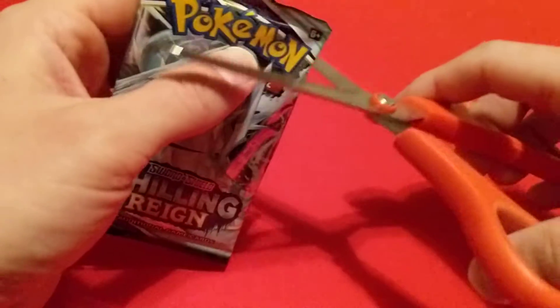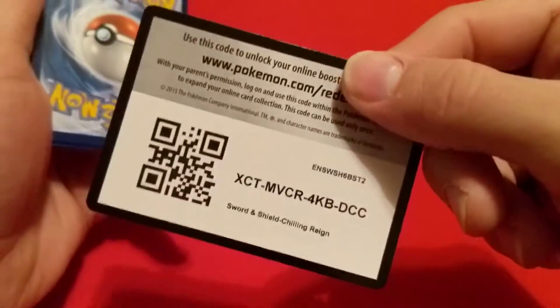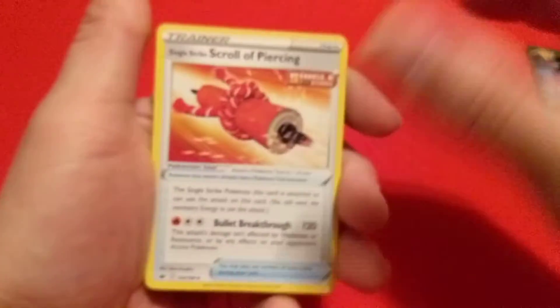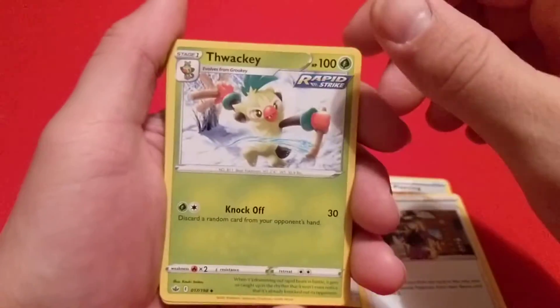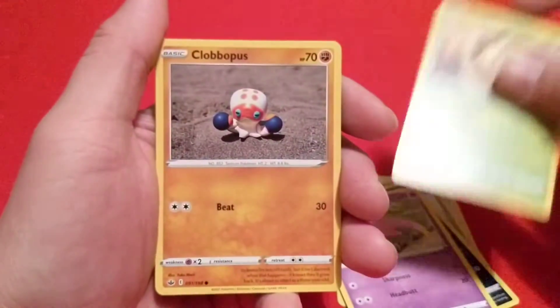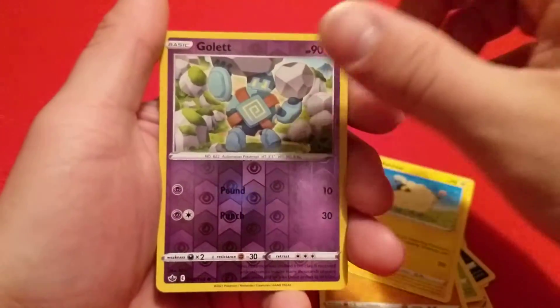We'll go back to the Chilling Rain. Chilling Rains don't want to cooperate with me. We have Focus, Scroll of Piercing, Avery, Thwackey, Qwilfish, Slowpoke, Weedle, Clobbopus, Clobbopus, Mareep, Reverse Gullet, and a Bayonetta.